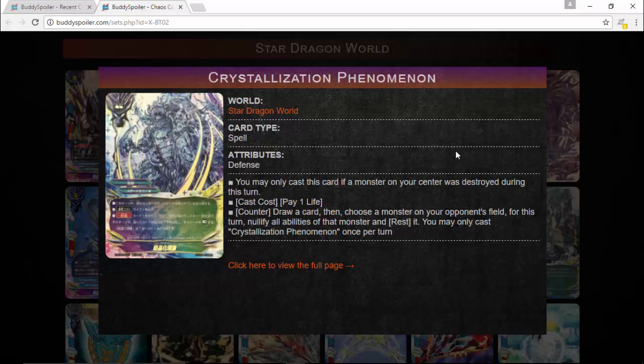There's also a new Cosmo Dragon. When I first saw this card I had to reread it — it seemed so powerful. Crystallization Phenomenon: a spell card for Star Dragon World, if a monster on your side was destroyed during this turn, pay one life, counter draw a card — that's a free draw for only one life. Then choose a monster on your opponent's field, nullify all abilities of that monster and rest it. Basically you're shutting down their boss monster: it can't stand, can't double attack, all abilities nullified.